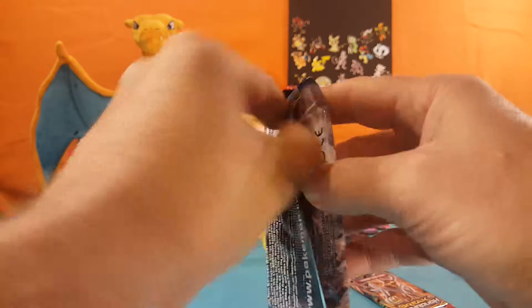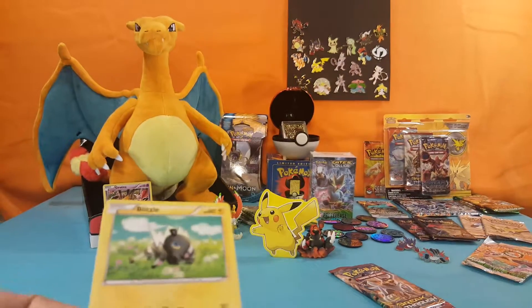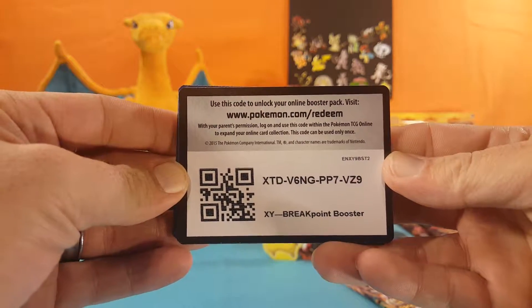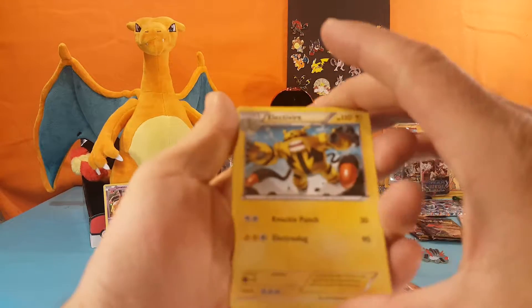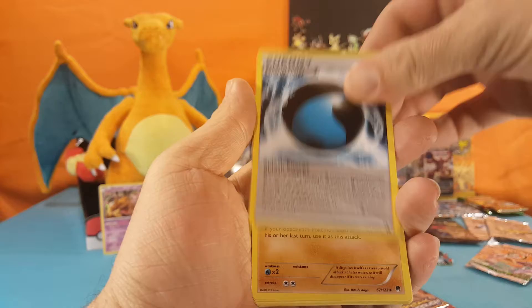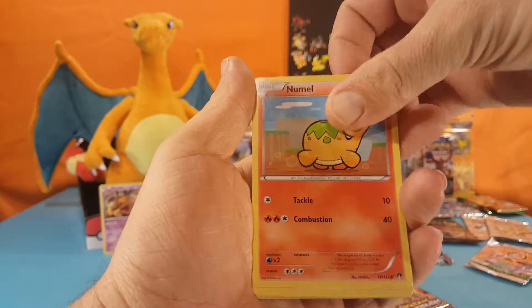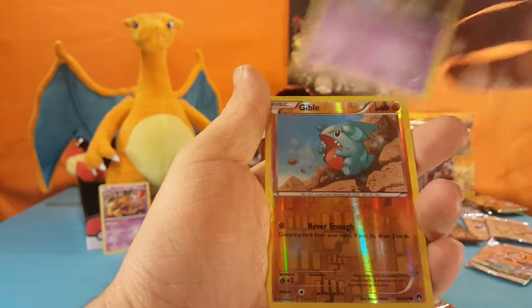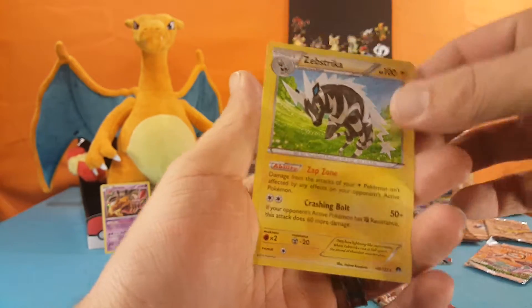Let's open up BREAKpoint next. There is a code card for you. And Electifier, Special Energy, Splash Energy, Sudowoodo, Blitzel, Nummel, Shinx, Ducklet, Honage, Gible is the reverse, and Zebstricka is the regular rare.